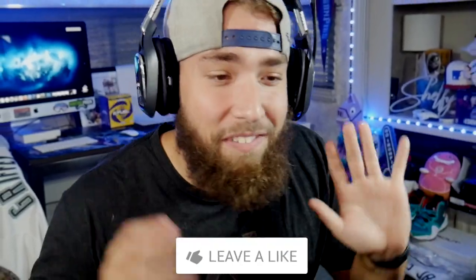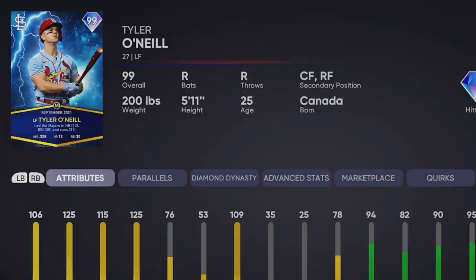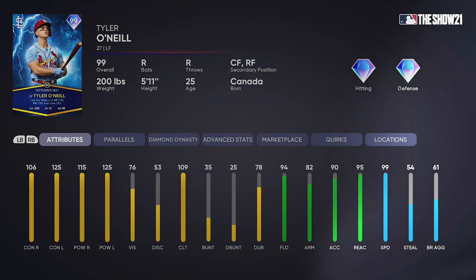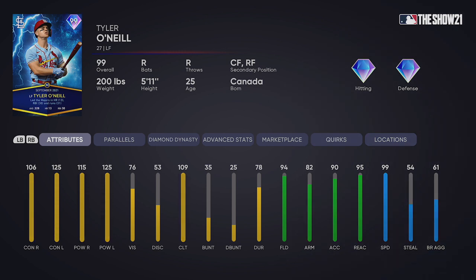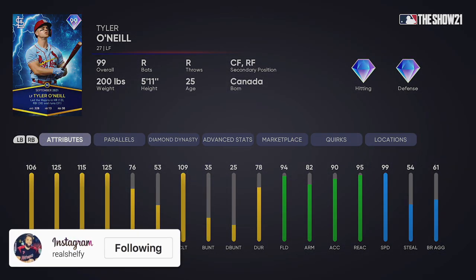I know I'm a whole day behind on this. I usually get a player of the month video up as soon as the day it comes out, just like everyone else in the community did yesterday. That 99 lightning Tyler O'Neill player of the month came out — 106-125 contact, 115-125 power, diamond defense, 95 fielding, 99 speed. I did get him unlocked. It took me about two hours to complete the entire player of the month program. Today we're going to take the lightning player of the month Tyler O'Neill and put him on a full player of the month team build and play a ranked seasons game.